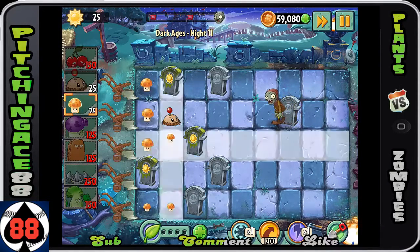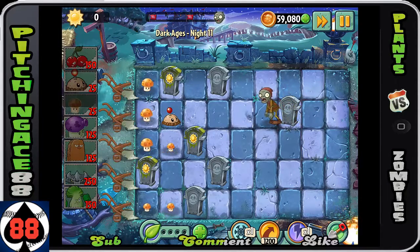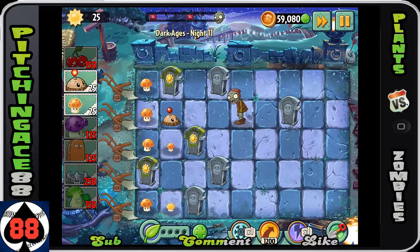So the strategy here is going to be to use the walnut or the tall nut, the bonk choy, the spike rocks, the cherry bomb, and the fume shroom just to kind of take them out. That being said, you also have these annoying things called gravestones.